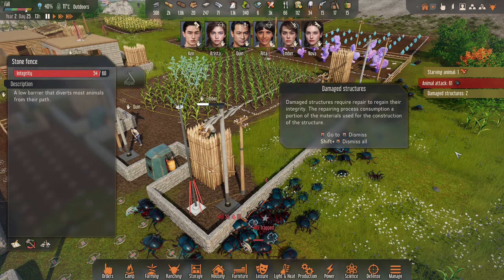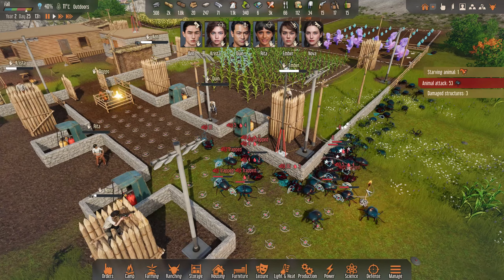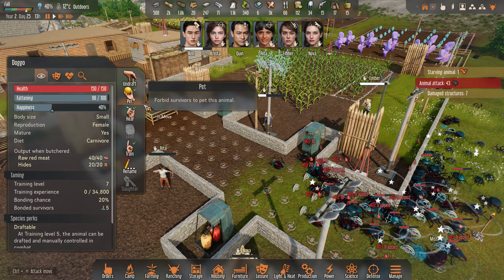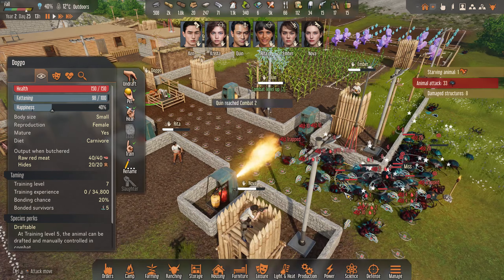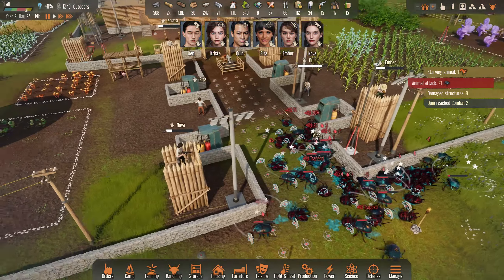As you can see, they're moving through the inside only. This is the kill box zone where all my survivors and turrets unleash their bullets on the enemy.